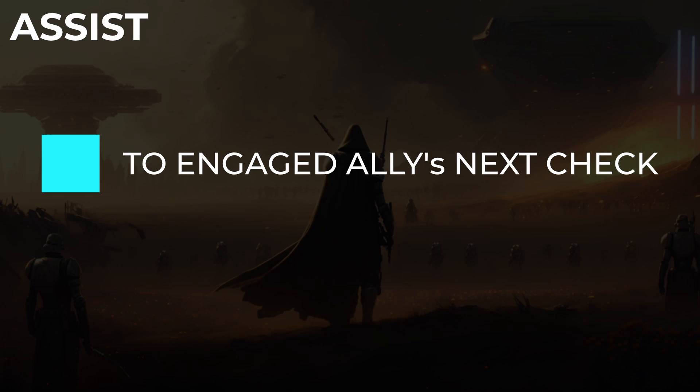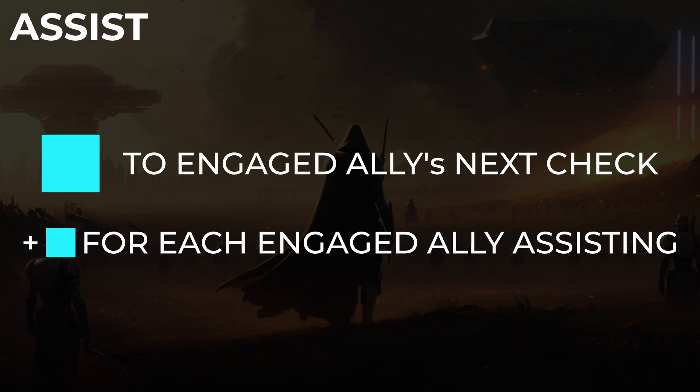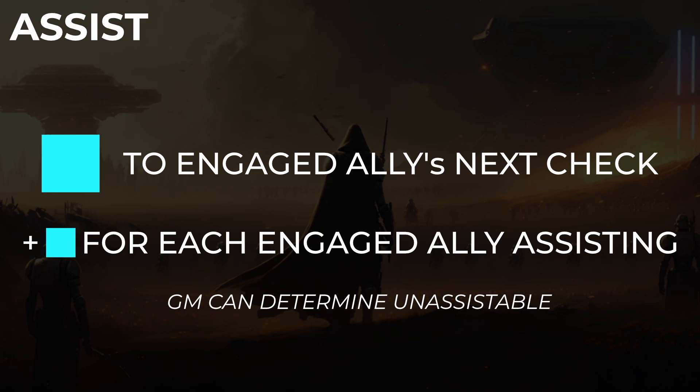Assisting in combat allows an ally to add a boost die to another engaged player's next check. Several characters can use the assist maneuver to add bonus boosts to the engaged ally's next check, but all bonus dice must be used on that character's next turn or they are discarded. The GM can also determine that some actions can't benefit from assistance.